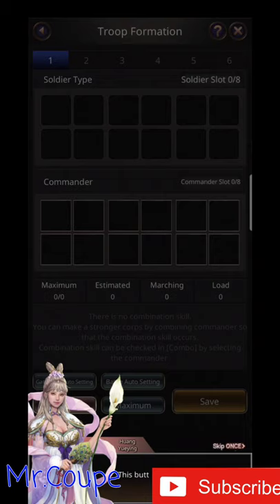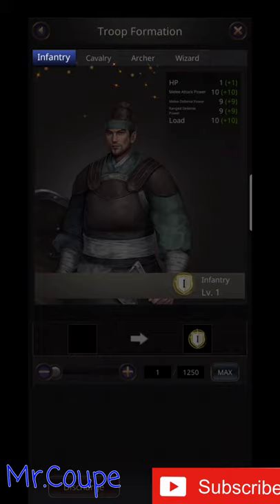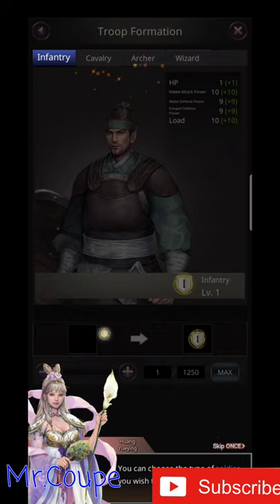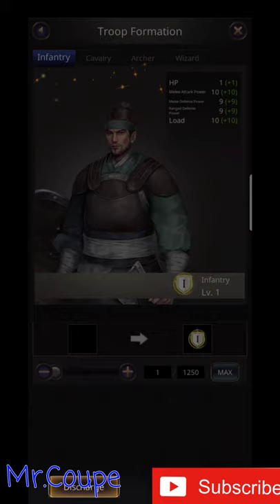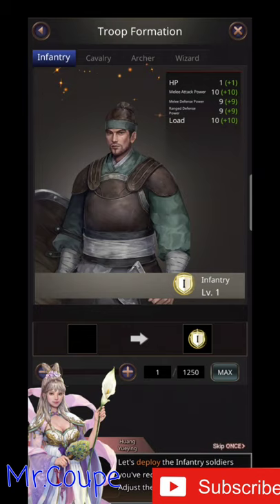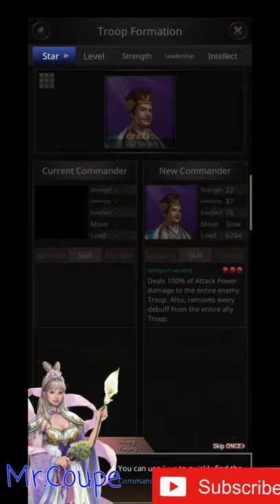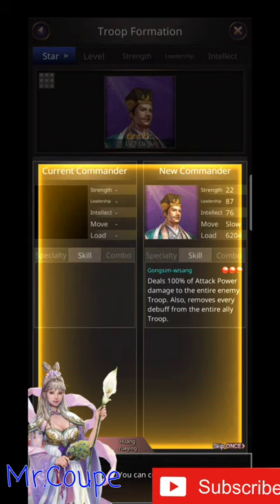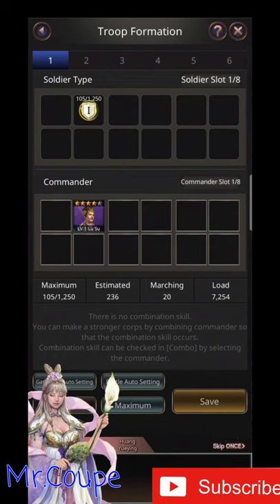This button removes and this button adds troops. Let's deploy the soldiers you recruited a moment ago. Now let's deploy commanders. You can use sort, drag left and right, and compare the commanders already placed. You have completed troop formation.